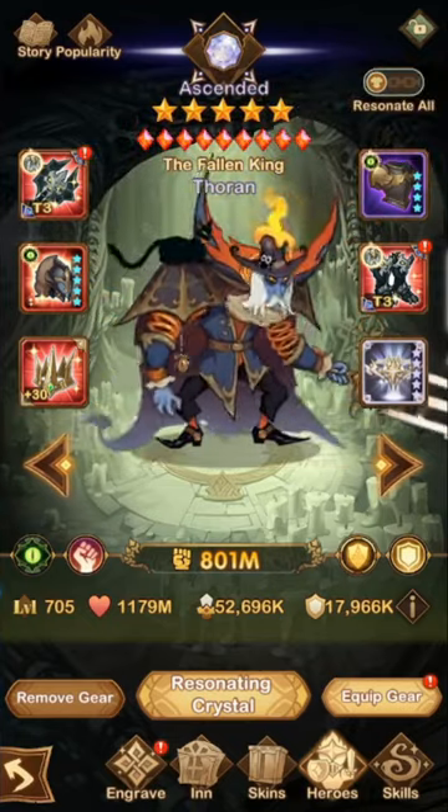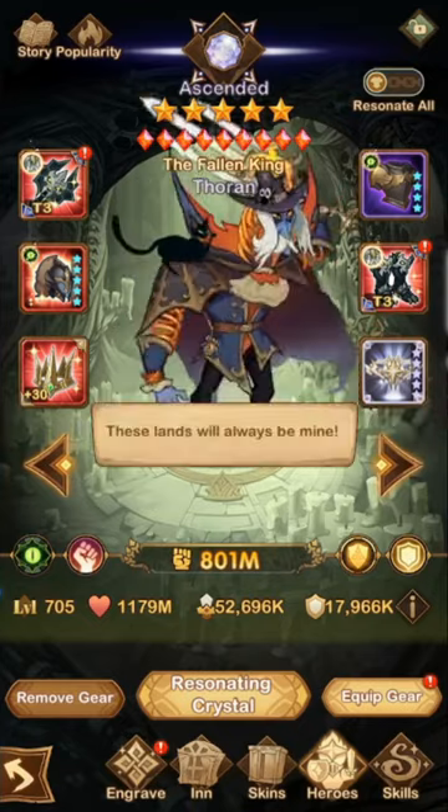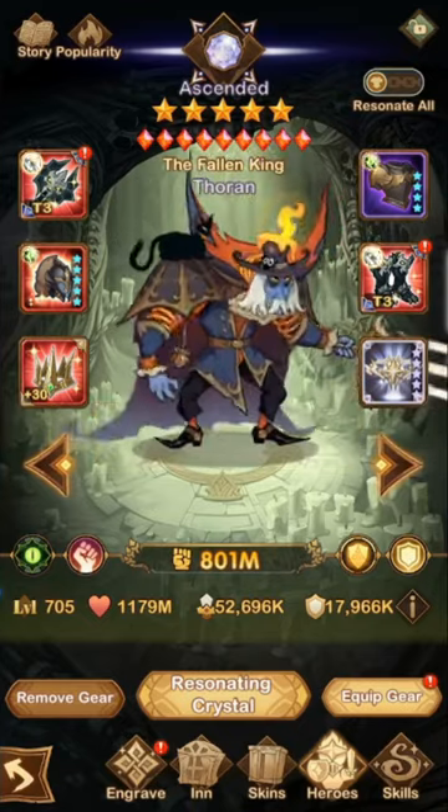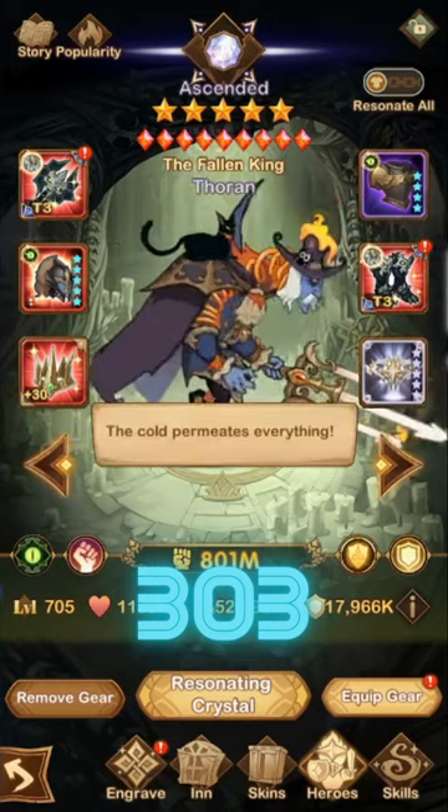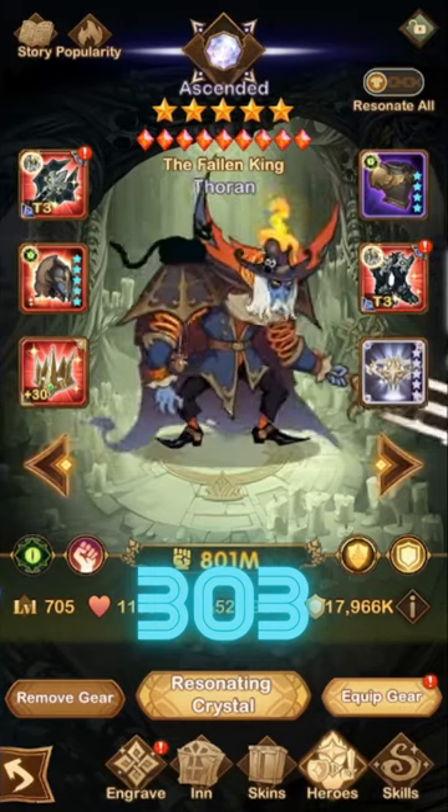So overall guys, for the minimum build you just need his signature item unlocked. But if you're looking at the real minimum build, a plus 30 signature item with a 3 of 9 furniture is the minimum, because you do want that double chance of the retaliation.